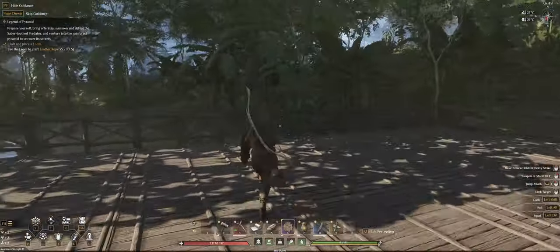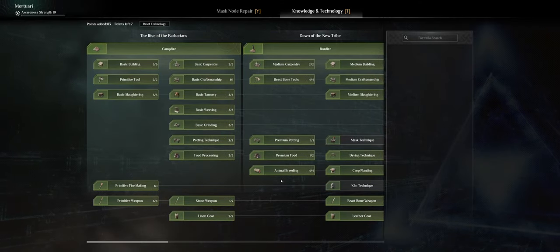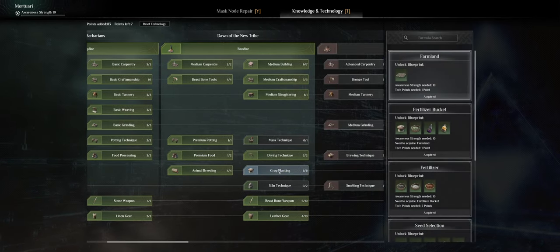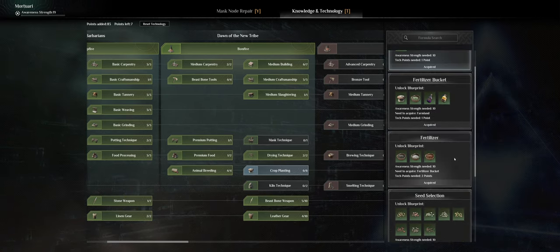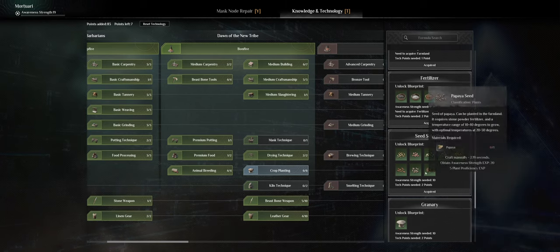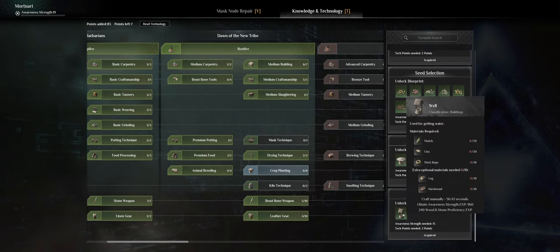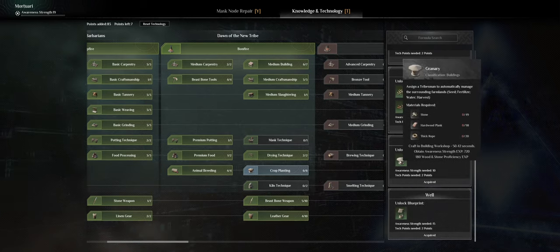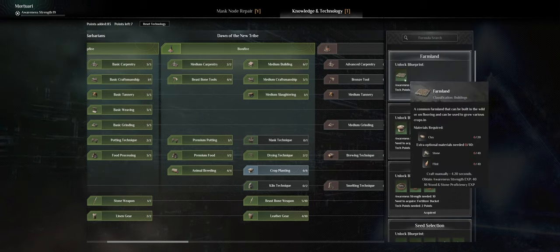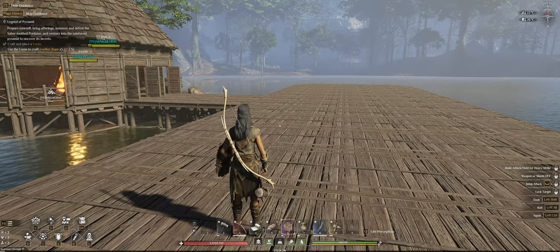That's why I made this little section here — this would be my planting section. We actually need a few things for that. If you look in the technology tree, you'll see we need something called crop planting, which I've already unlocked. You will need farmlands, a fertilizer bucket to make compost and fertilizer for our plants, and in the grinder we can also make seeds out of plants we collect. We also need a granary and a well to water the plants. Every specific type of crop needs a specific type of fertilizer.